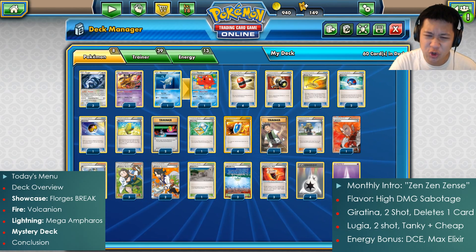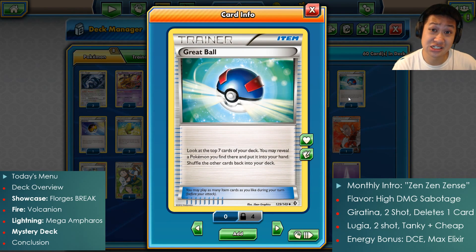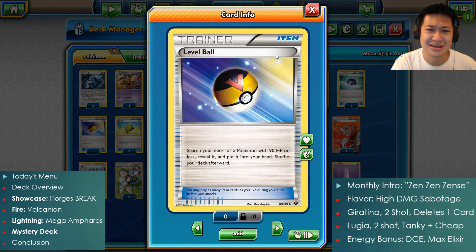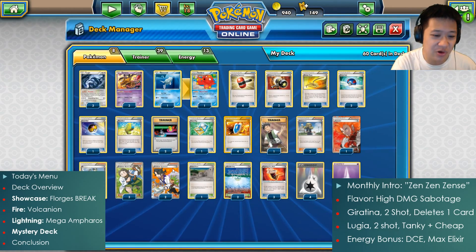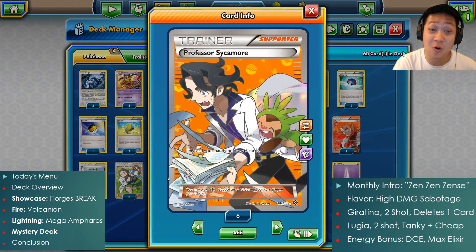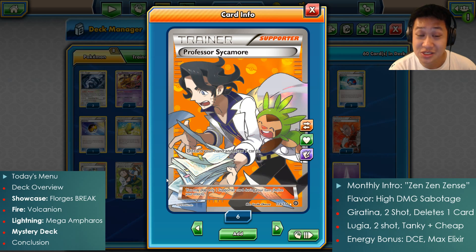Let me quickly burn through the rest of the trainers. Ultra Balls — I found if I'm not using Shaymin it sort of sucks, there was no good time to use them. So we're using Great Balls instead. It doesn't really matter what I pull out. The only thing I need a little accuracy with is the Artillery. My draw supporters — Sycamore and Birch — are good. In my stream, which I'll link in the description, you'll see Sycamore and Ultra Ball didn't work, that's why we switched it out.